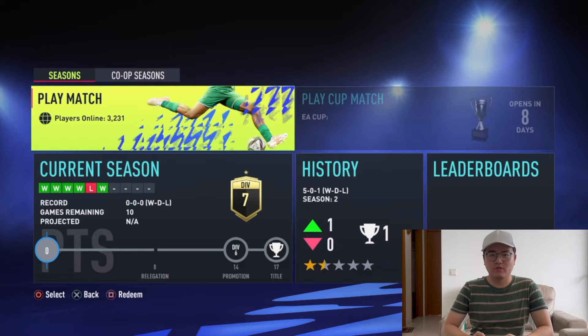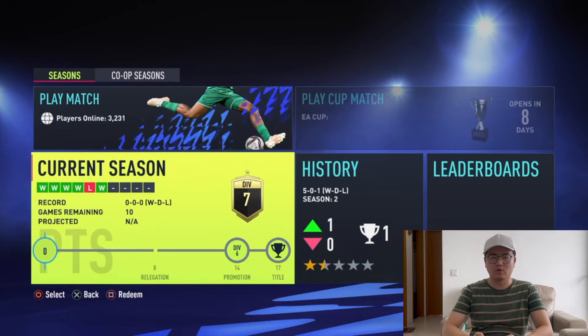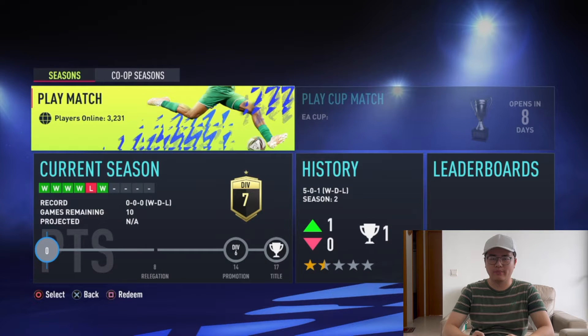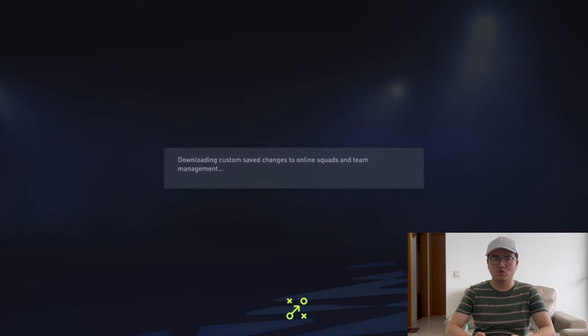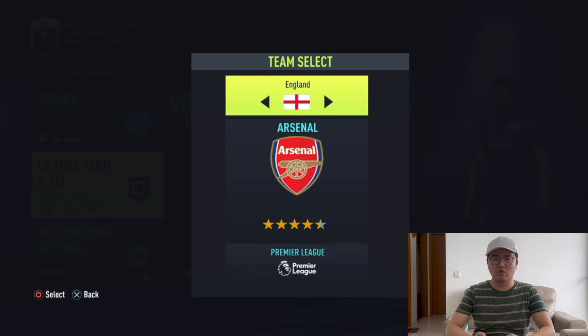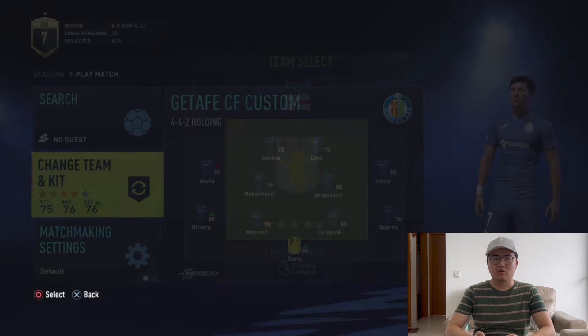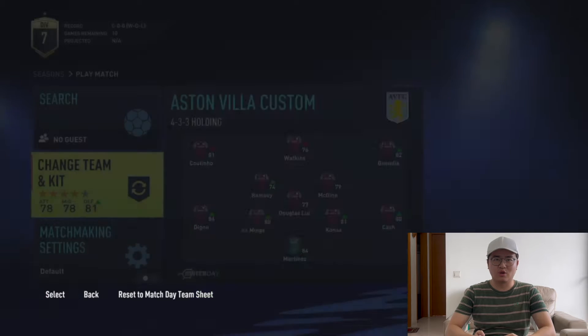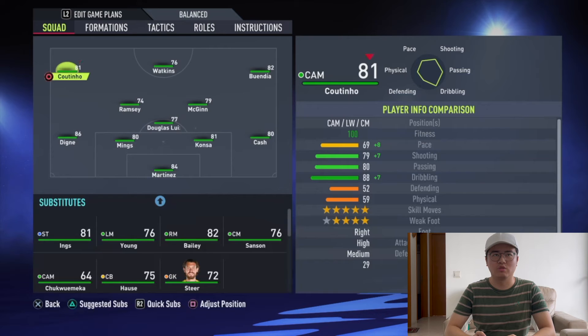Back again with another video from Football Legacy and today I'm going to be playing another online season. Today we're going to use a club that is in a rebuilding situation with a new coach and exciting new players. I'm going to go with Aston Villa for today's game because they've got some brilliant players — look at their squad right now: Coutinho,